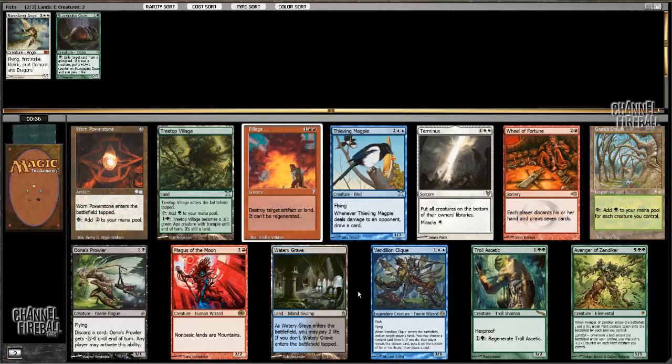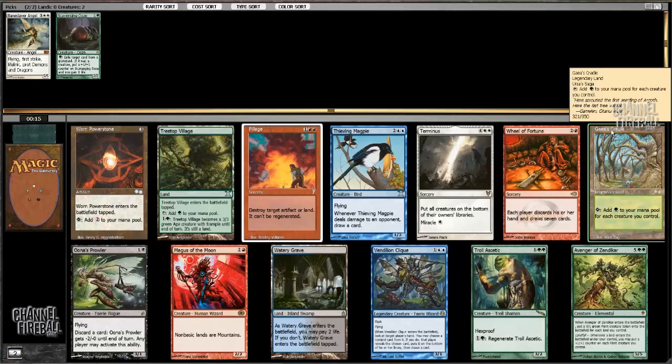I wish I could snag the Gaea's Cradle and the Avenger, but that is just not possible. I have an early green creature already, so I think I'm gonna take Gaea's Cradle and just start building around that. That card is pretty insane in the right deck.